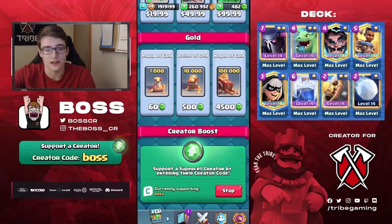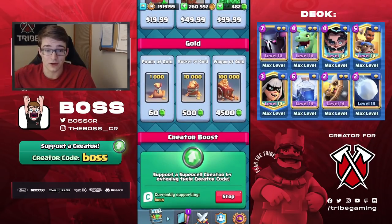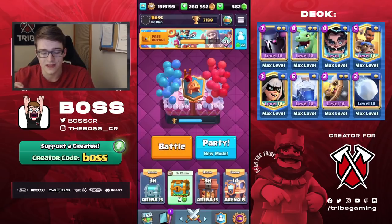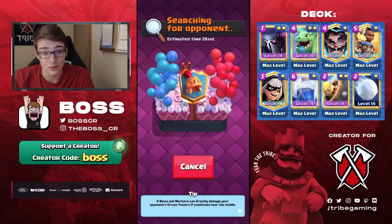Before we head into the first game, as always, if you guys would like to support me, you can use my creator code BOSS in any Supercell game. We're currently at 71-89 trophies right now and we're top 274th in the world, so let's head into the first game and try to push up even more.